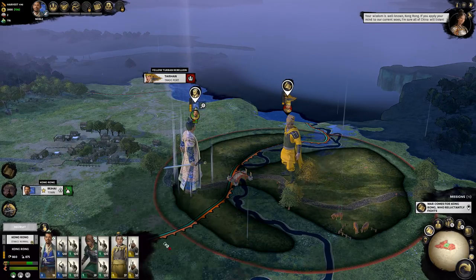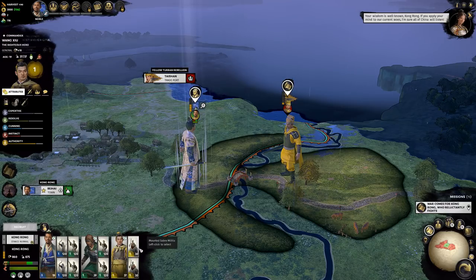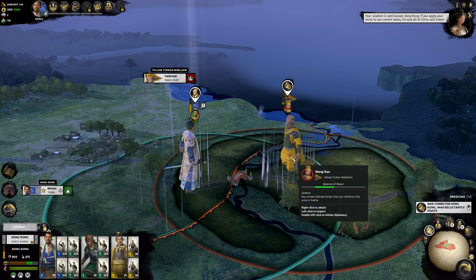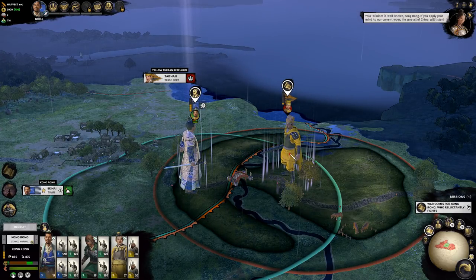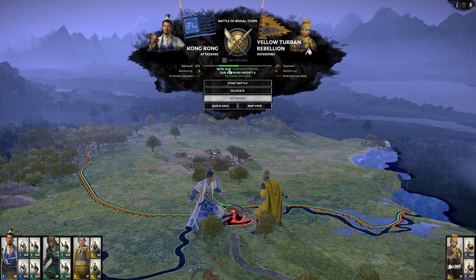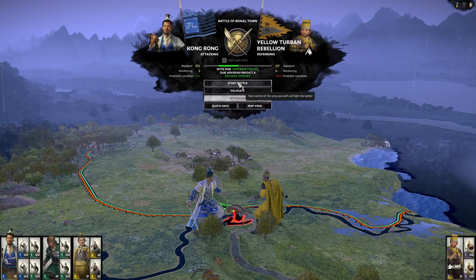Here's our army — that's us with two generals, and each general commands armies themselves. This is the first battle against Wang Rao of the Yellow Turban rebellion. We are actually superior here — superior forces — so it shouldn't be a big deal. We start the battle just like that.